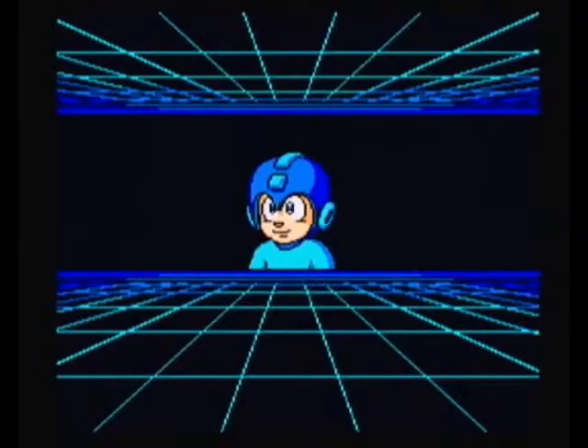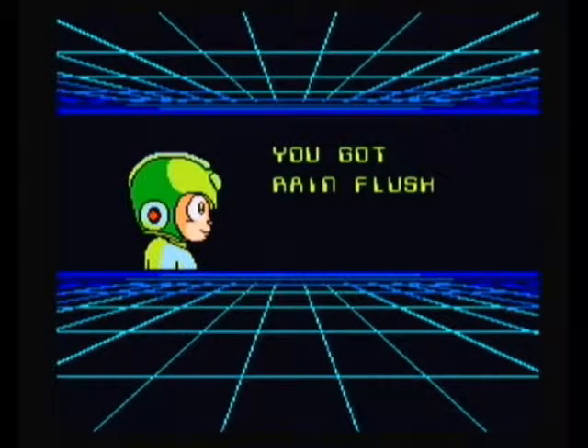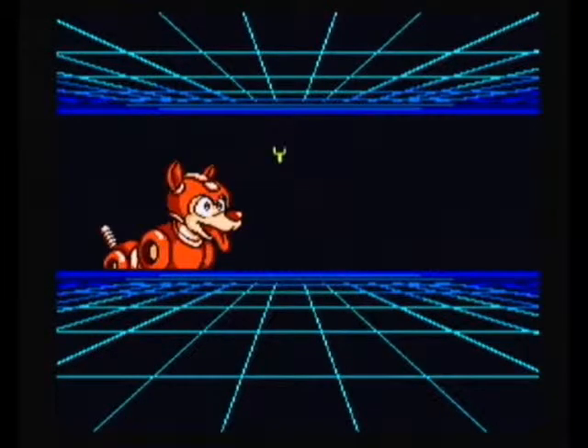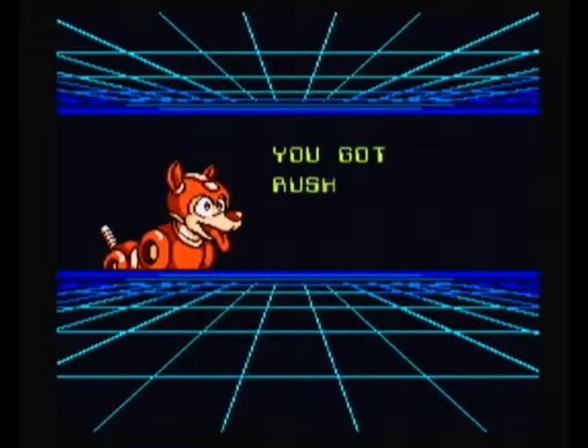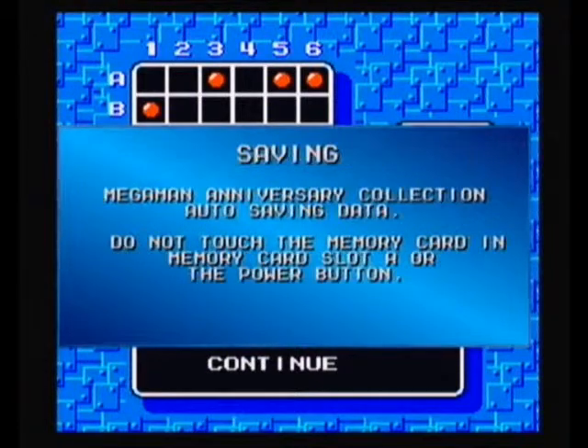There was our new Weapon Get animation sequence and notification screen. For defeating Toad Man I acquire Rain Flush, which works the same way as Toad's actual attack should he ever perform it — rain lashes down and kills most enemies on screen. We also get Rush Marine, and while I wouldn't say it's all that amazing, it is nice to attain a Rush upgrade for beating such an easy robot — I'm omitting the word 'master', he doesn't deserve that title.